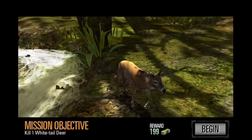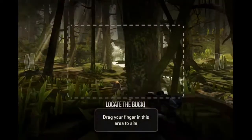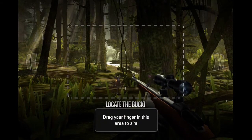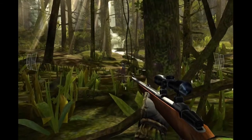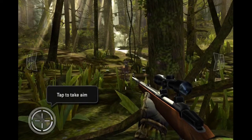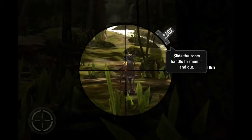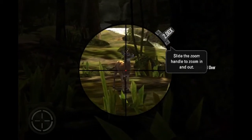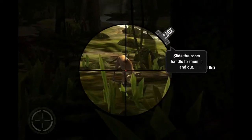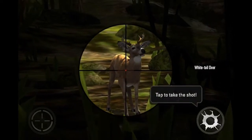Mission objective: kill one white tail deer. Reward $1.99. Move from side to side to locate your target. Locate the buck, drag your finger to aim. I located the buck — it's actually pretty dark. Now how do I shoot? Oh I see, we're gonna shoot it in the throat probably. You can zoom in apparently — ooh there you go, that's how you zoom in.